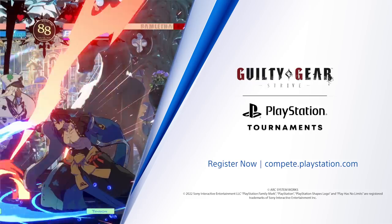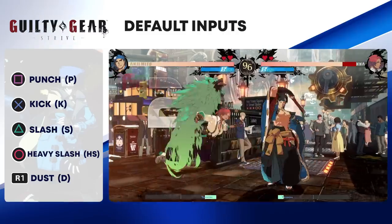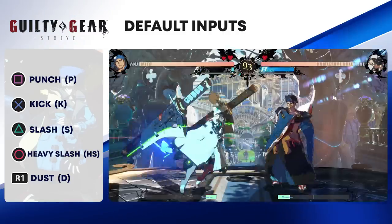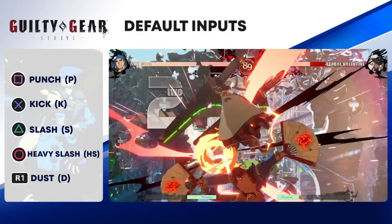This is the Guilty Gear Strive character breakdown for Anji Mito. An elegant dancer returns to the Guilty Gear series and is considered one of the easiest characters to pick up in Strive. Using his fans and graceful dance moves, you'll be twirling into GGs with Anji.